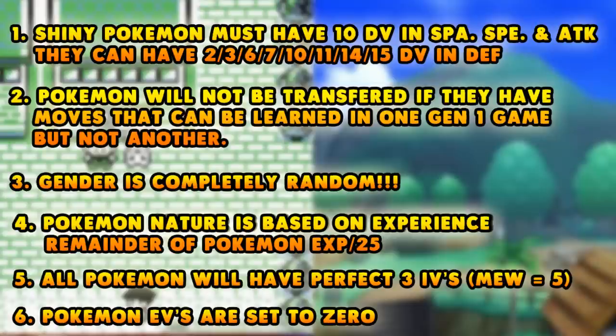Next up is number five: all Pokémon will have perfect three IVs, no matter what. Any Pokémon you transfer from the game will have perfect three IVs. In the case of Mew being transferred over, it'll have five perfect IVs. The sixth point is that Pokémon IVs are all going to be set to zero when they are in Sun and Moon. One more point not on this list: every single Pokémon from the game is going to have its hidden ability, except for ones not given a hidden ability in Gen 1. That is why we cannot have a Fissure Machamp with No Guard, because the Machamp gets its hidden ability, and there's no way of changing that with ability capsules.